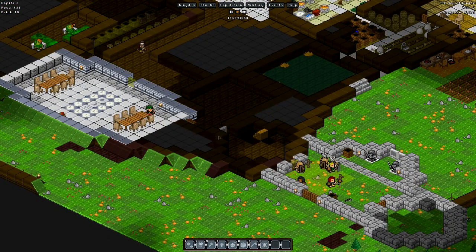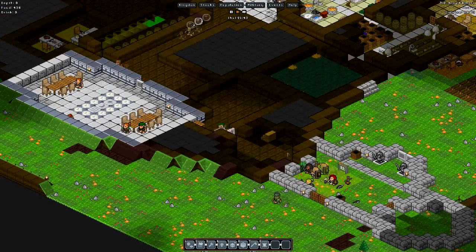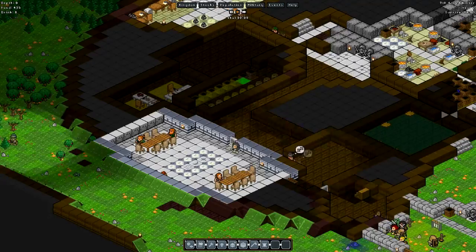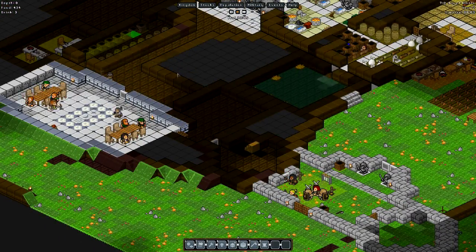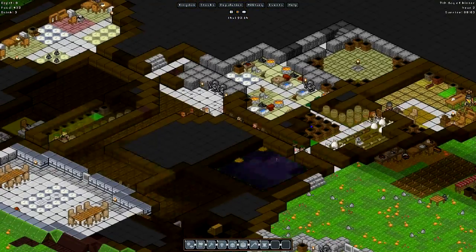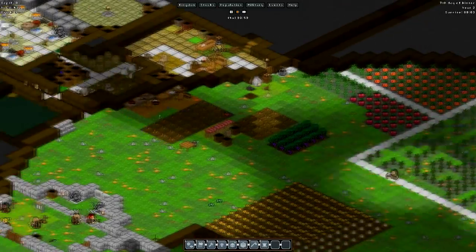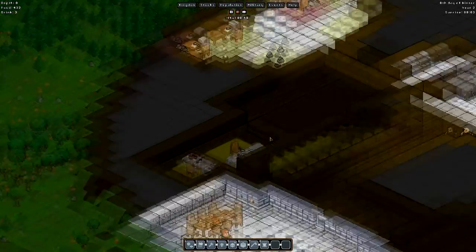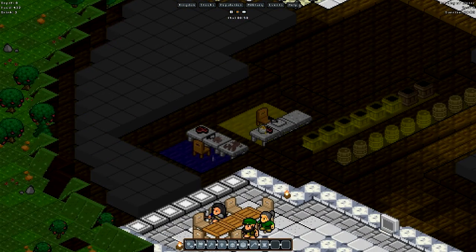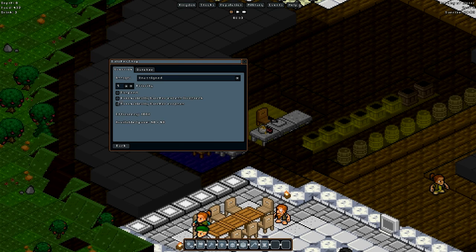We also threw some marble doors here just for some added security. The way I look at it is the more secure I need that area to be, the more likely I need it to be a marble door, because marble doors are a lot harder to break down than a wooden door — in real life anyway, not in Nemoria. Our butchers and kitchen workshop are all set up. I used a marble table because it seemed like it made a little bit more sense.